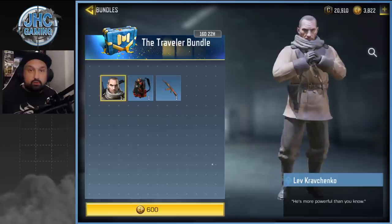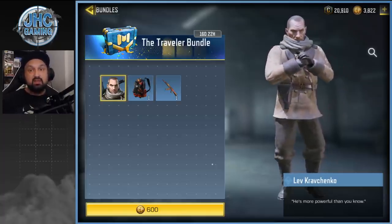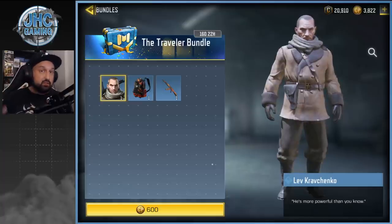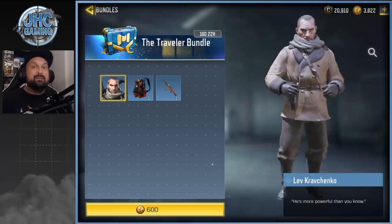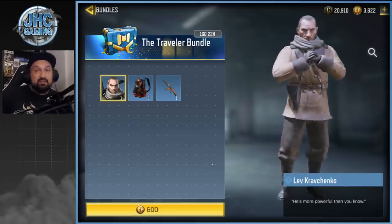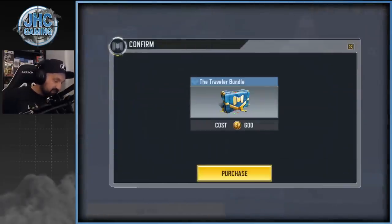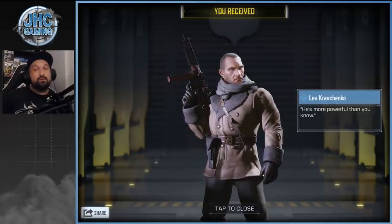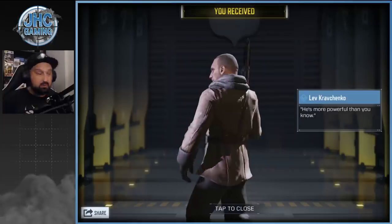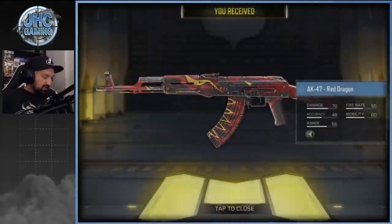The controversy is that some guys were very happy having this super rare skin — it was almost impossible to get. Now it's in a bundle for cheap, so the rarity is gonna take a drop. On the flip side, the players who got it originally got it for free from crates, so it's not like they paid a hundred or fifteen hundred dollars for it. Everyone can get it now, and there's also a free Kravchenko skin from the new seasonal challenges. This is the OG one though, and it looks pretty badass — I kind of had to buy it.